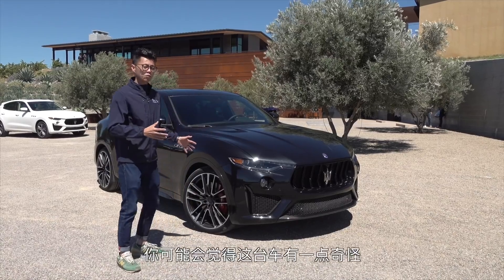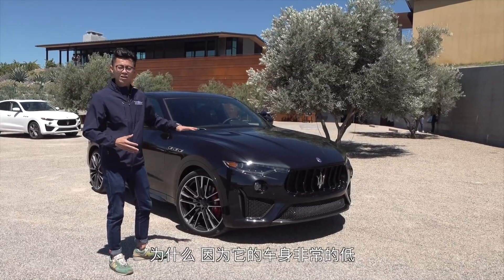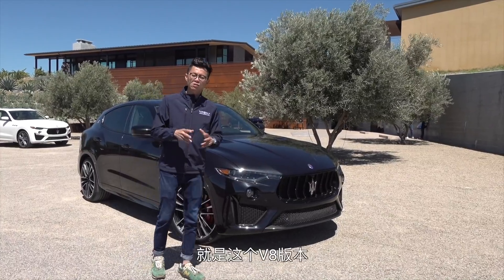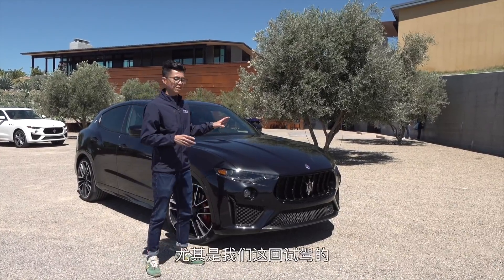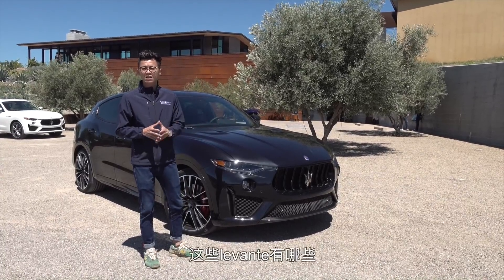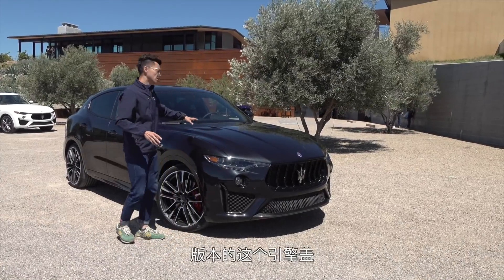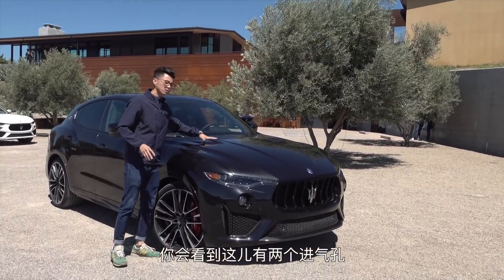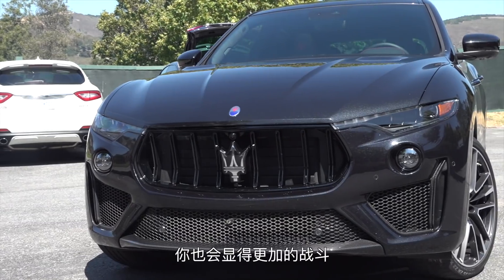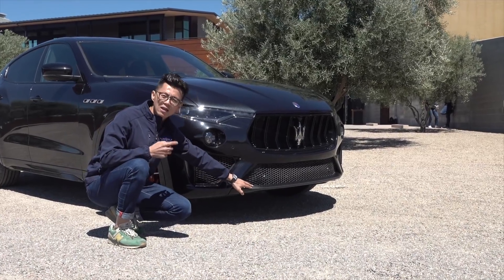Looking at the exterior, you might find this car a bit unusual — the body sits extremely low, and I'll explain why shortly. First, let me go over what distinguishes the V8 Trofeo version visually from the standard Lavanti. The Trofeo's hood features two air intakes for a more performance-oriented look, and the lower front bumper area also looks more aggressive and sporty, with a carbon fiber front splitter.